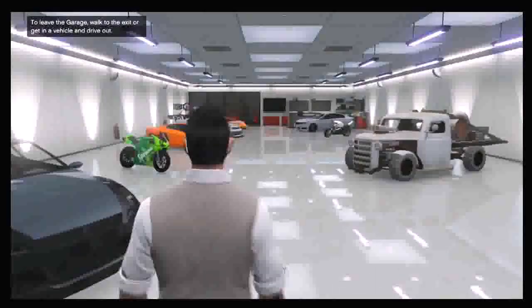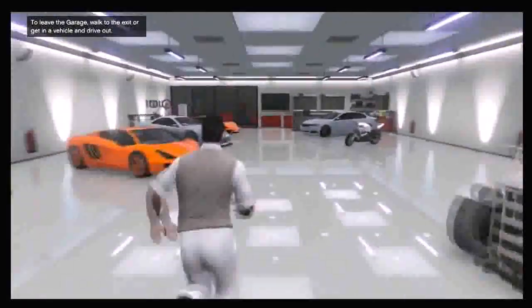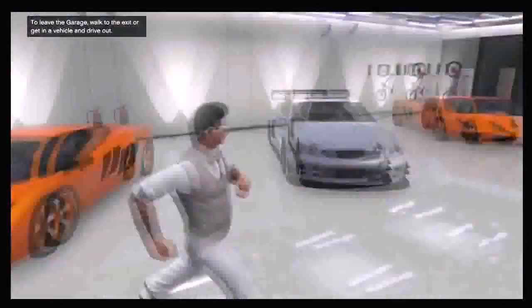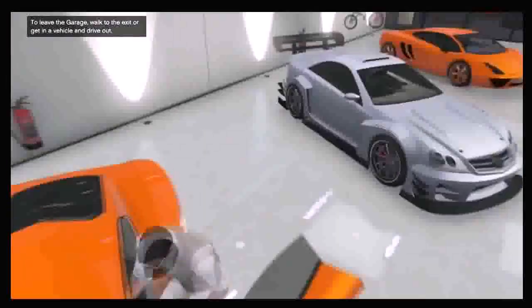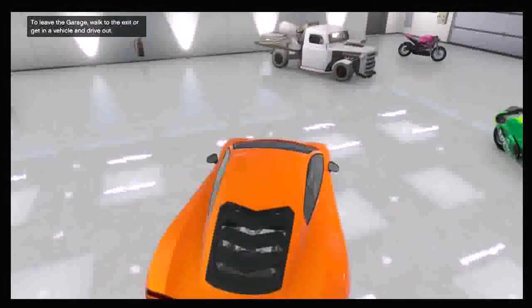Once you're in your garage, you're gonna want to get the car you want to duplicate and drive it out. Be careful — once you drive it out, you do not want to move at all or the glitch will not work. I get in this car and drive out. I did already have this car duplicated but I'm gonna duplicate it again. Once you drive out, do not move at all. I drove out and I'm spawned on the road — I'm not going to move my controller at all.